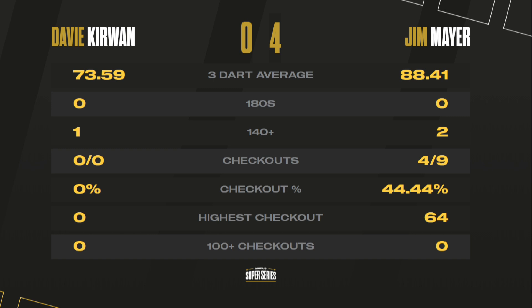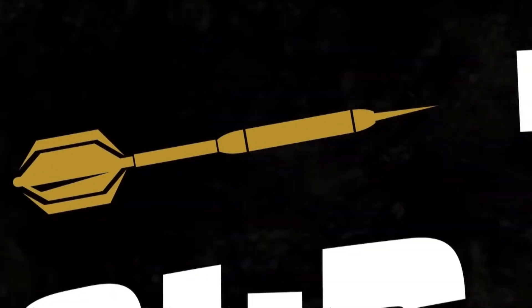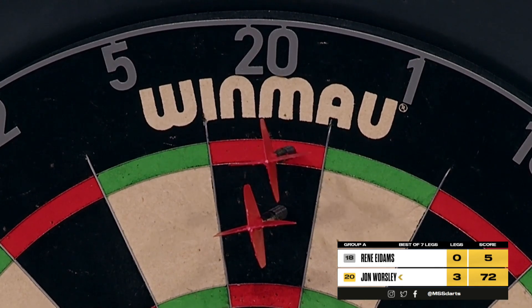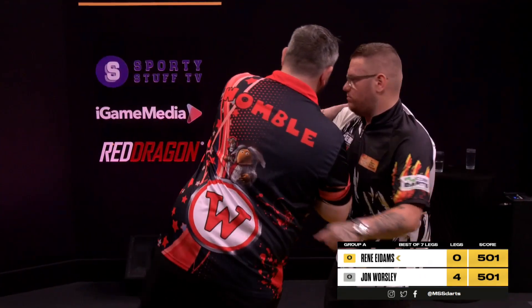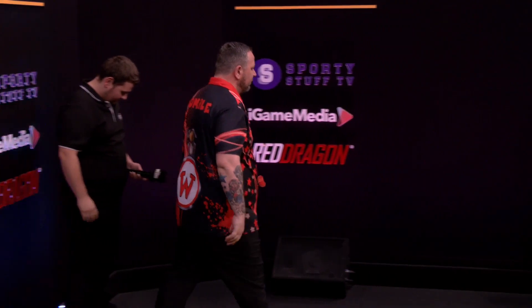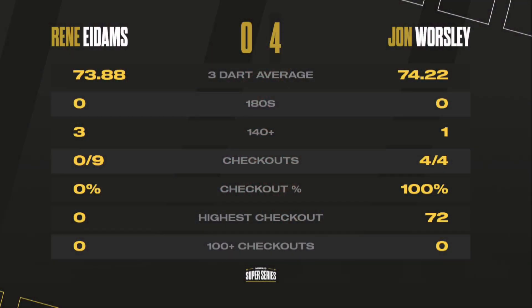After the break, we're going to see Rene Idams in action up against John Worsley. He'll be at tops — one of his favourite doubles, he's left it at every possible turn. A perfect display of finishing for John Worsley — four darts at the double, four darts hit, four legs won. It's four nil against Rene Idams. The man who was top of the table struggled on his finishing — nine darts at a double but wasn't able to convert. That result will open up the group and grab the attention of Steve Brown, who is coming up next against Jim Mayer.